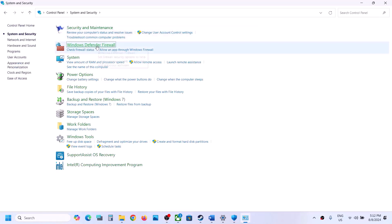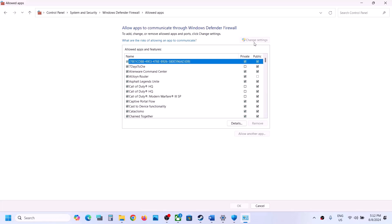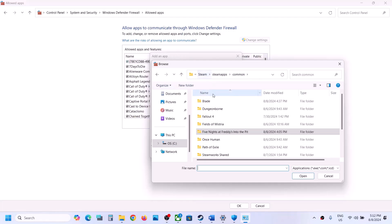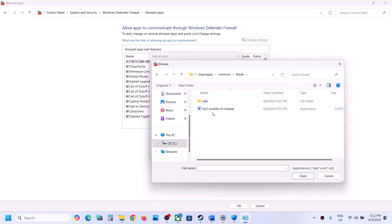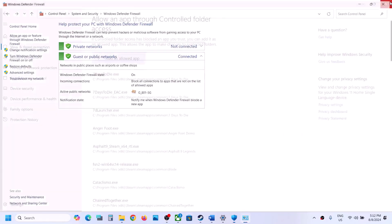Now type 'Control Panel' in the Windows search box, go to Control Panel, click on System and Security, then Windows Defender Firewall, then 'Allow an app or feature through Windows Defender Firewall.' Click on Change Settings, then Allow Another App, click Browse, go to the game installation folder, open the game folder, select the exe file, click Open, and then click Add. Once the game is added, launch the game and check.